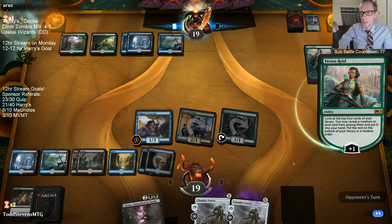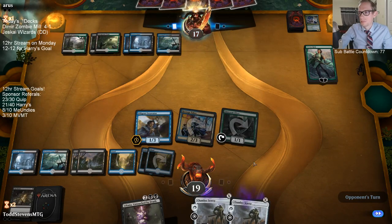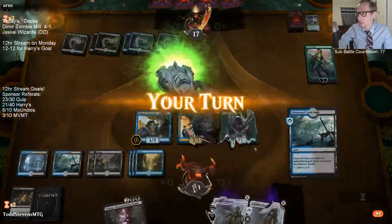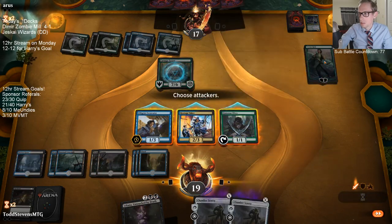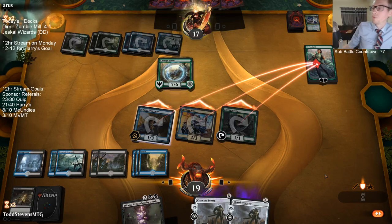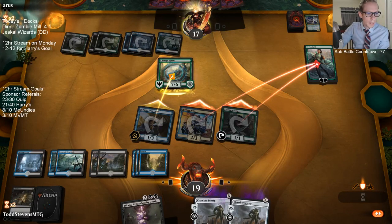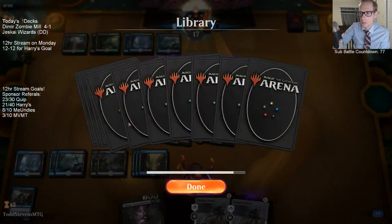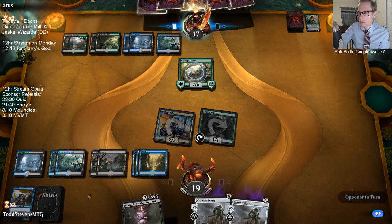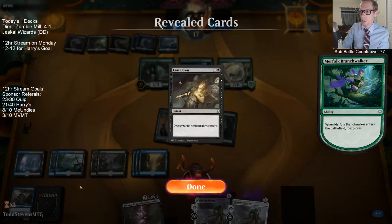Do you think our opponent knows there's a chance they die next turn, when I just have an Excavator in play and a Chamber Sentry in the graveyard? No Adaptation. We could still do it. We are running out of time though with Carnage Tyrant and now Wild Growth Walker. Need to draw Arcane Adaptation — I would like to do that this turn.